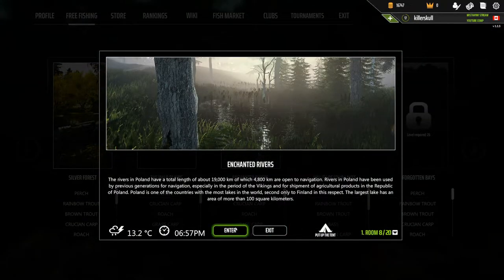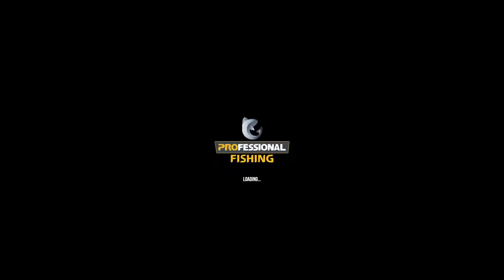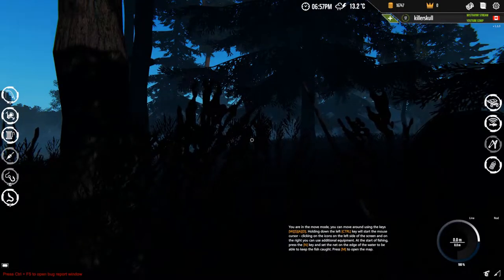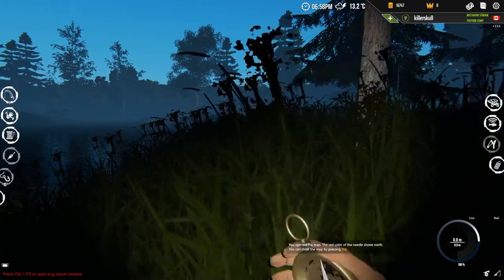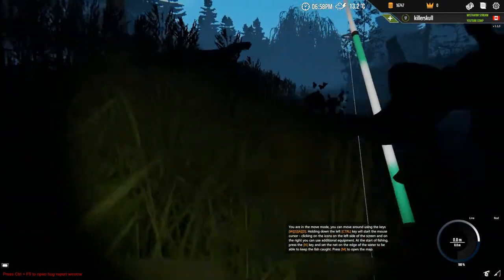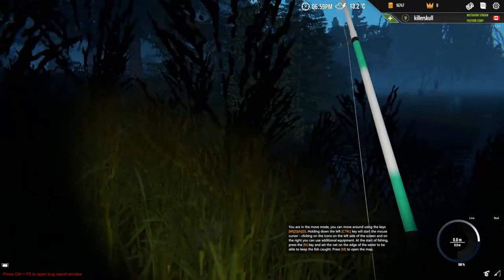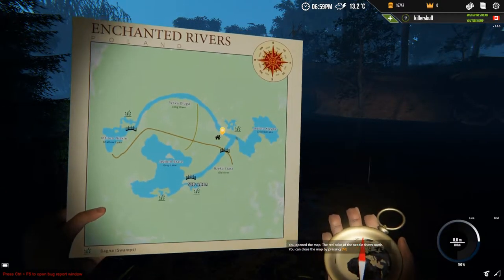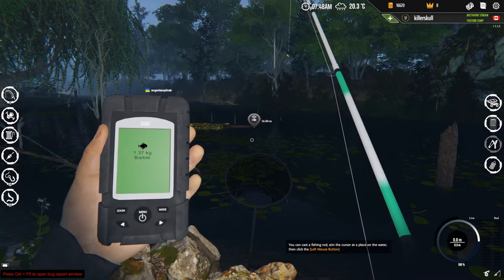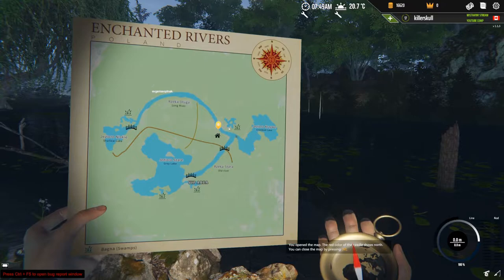Let's go into Enchanted Rivers — eight out of ten people here. Please like and subscribe and comment below. There's a thunderstorm here. We're going to go right here and change the time because it's way too loud. People are catching catfish over there; maybe we can try for catfish later. Right off the bat we have barbel — I'm right here on the map, just to the left of the spawn point.